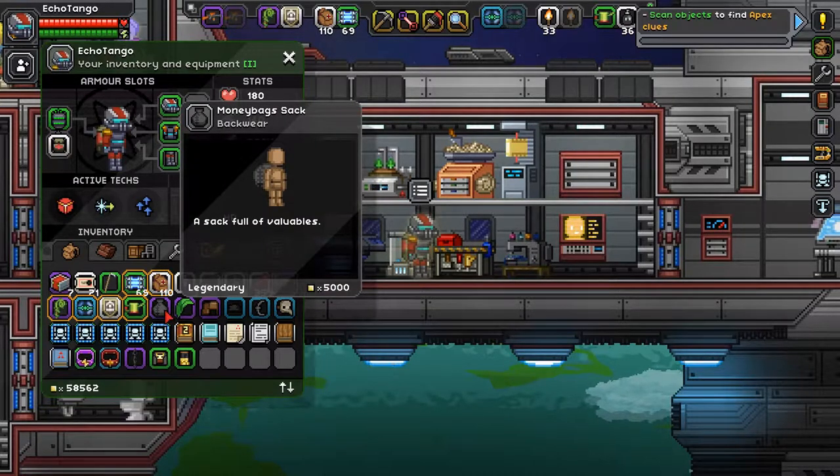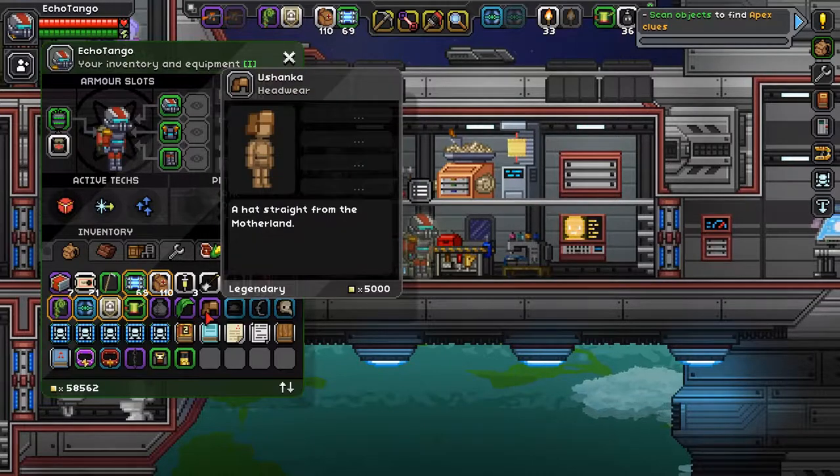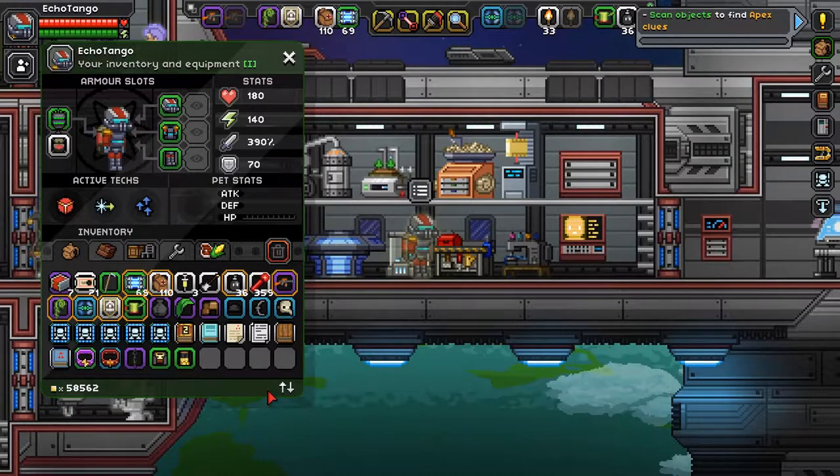So we got here a Muddy Bag Sack, a Firigen Cap, a Nushanka, Bandit's Bandana, Mutagen Backpipe, and a Plague Doctor Mask. Those are all the vanity items I managed to get.